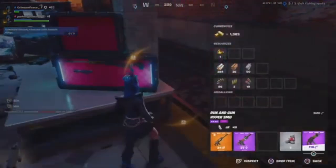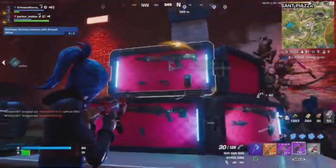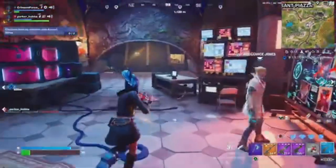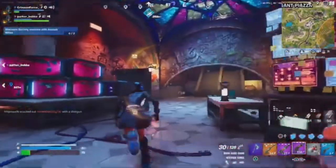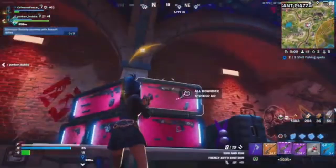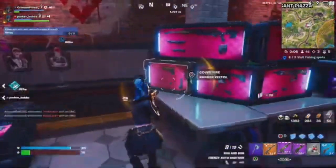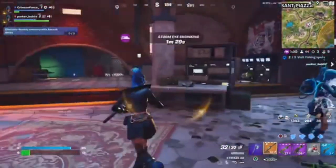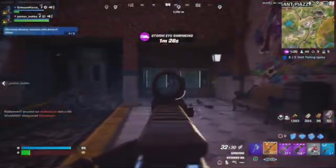We got some attachments — Agent Jonesy has some attachments for us. Guys, these are some of the cases you can get attachments from. This is the new Jonesy skin — he sells prop disguises and Clingers. I'm taking all of them, these are mine.